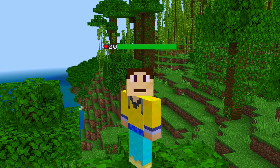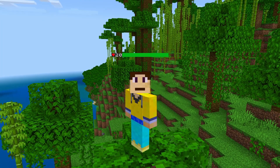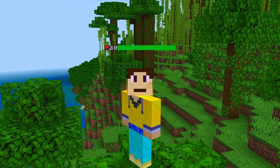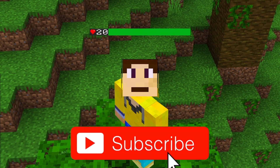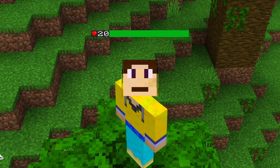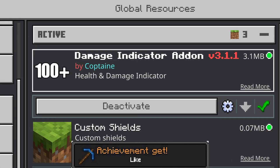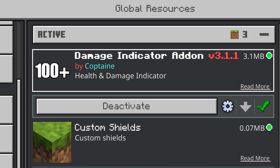Yo what's going on guys, it's me Scooby. Do you want a damage indicator in the latest version of Minecraft Bedrock 1.18? Stick around. If you do not know how to install add-ons or you want to download this add-on for yourself, links are in the description down below. If you want a damage indicator add-on, you have to download this one — it's the Damage Indicator Add-on v3.1.1 by Kotain.